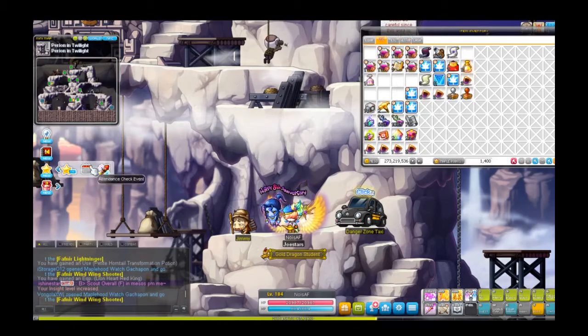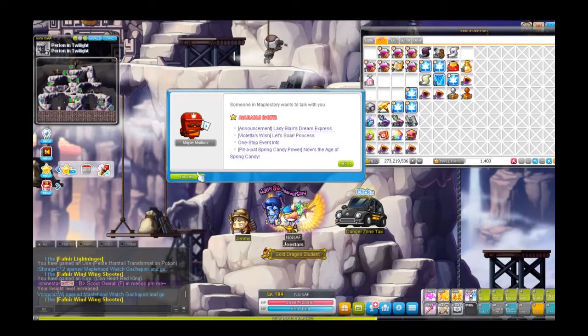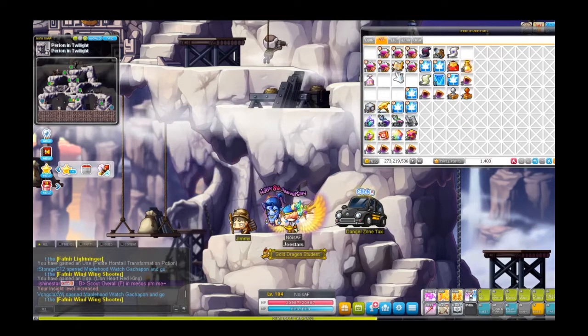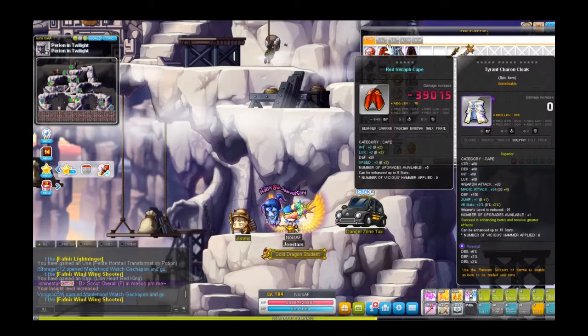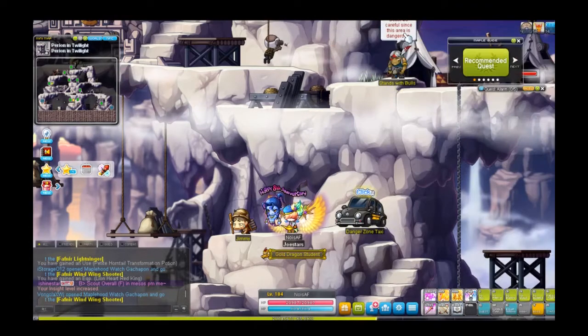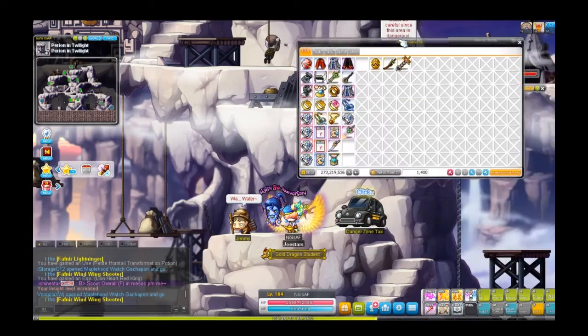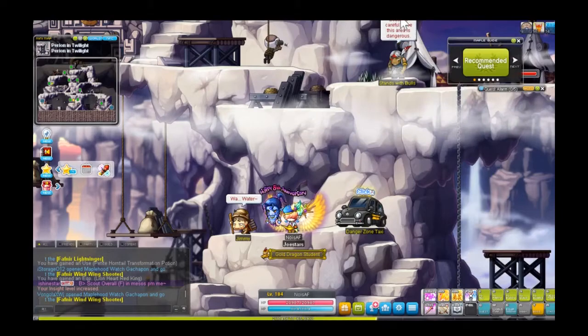That's all for today's video. Be sure to do that event — I think it's every Tuesday, Thursday, and Saturday. You can do the Watch Hood Catch-up On event where you need to kill 200 monsters near your level to get these catch-up boxes. It's a good way to earn equipment and sell it for funding. Thanks for watching — I'll see you guys in the next one, bye!